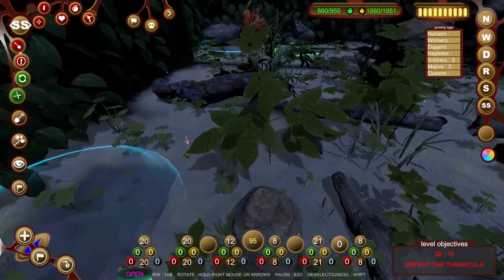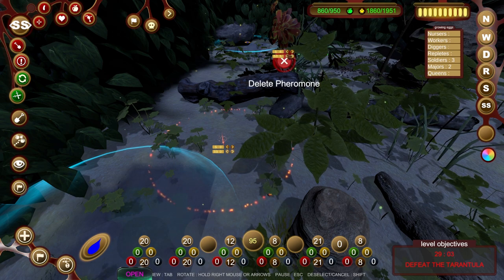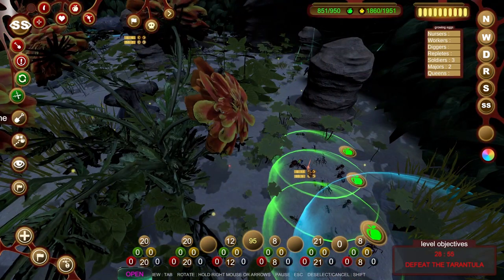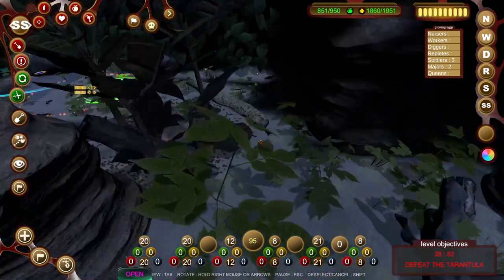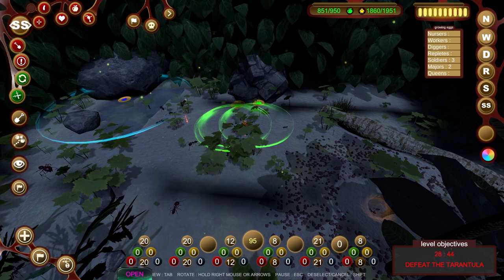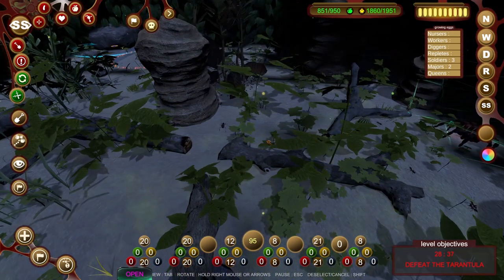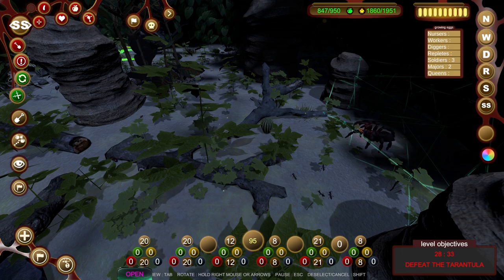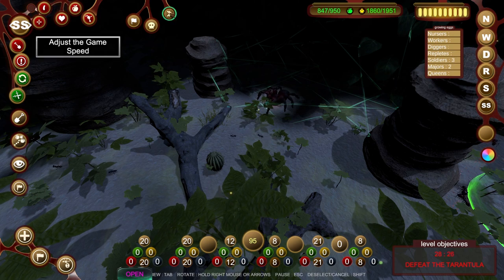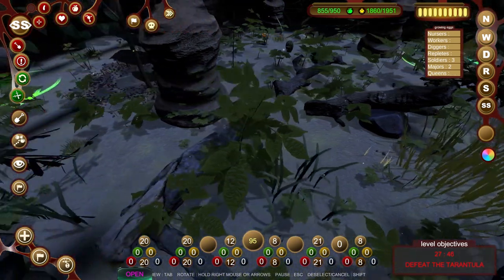There's a bunch of food sources down here and no one's actually patrolling this zone. So if we just set this down to six and two, and we'll do the same here - six and two, and the same here - six and two. We should have some ants on the way down here now. Just in case anything arrives, Mr. Tarantula is over here waiting. So really we're just waiting for these eggs to hatch, which they should do.